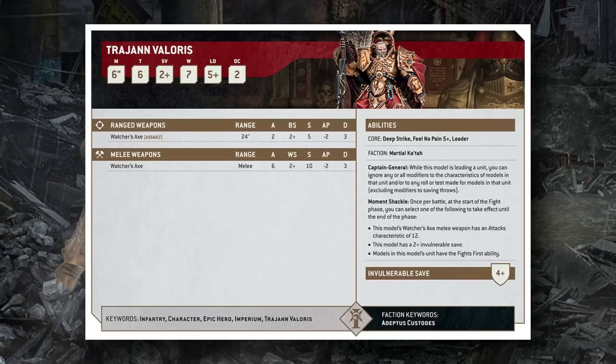That fight-twice option has been replaced by doubling the attacks of his Watcher's Axe, which makes total sense. He could also previously turn a damage roll to zero — usually used reactively if he would die before using the Moment Shackle. That has now changed to giving him a 2+ invulnerable save. This is a big deal because the ability is no longer reactive; instead of waiting for your opponent to hit you, you're basically just blanking all attacks directed at Trajann that turn.